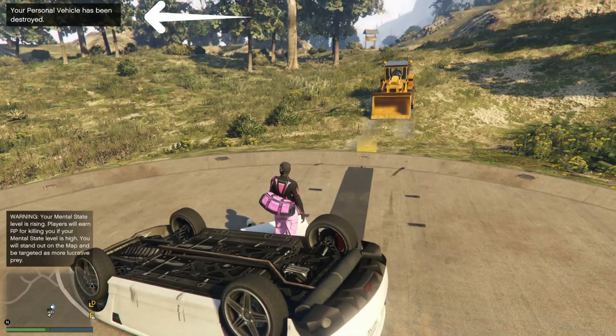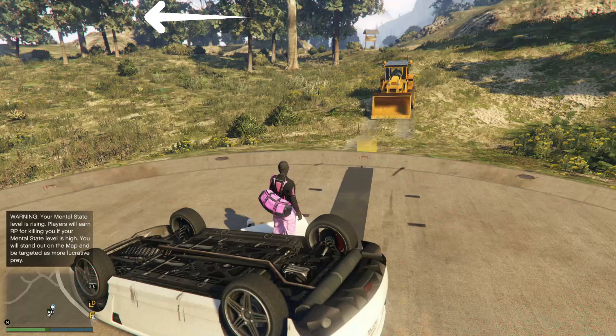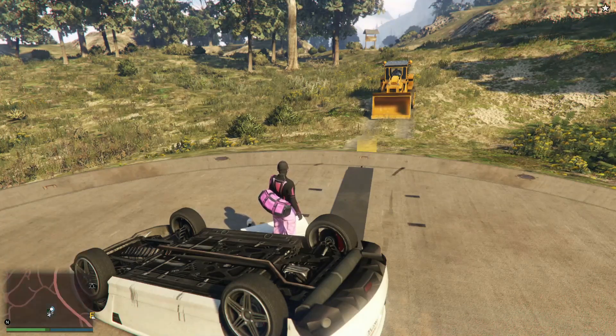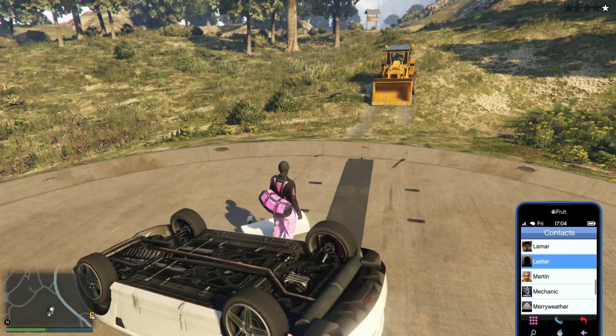Now blow that car up by pressing right on the D-pad. The vehicle should blow up. After that, tell your friend to go ahead and call out one of his vehicles. If you've got cops on you, call up Lester to get rid of them.